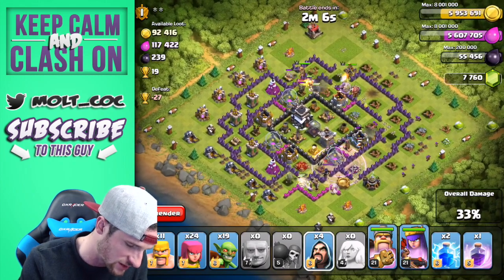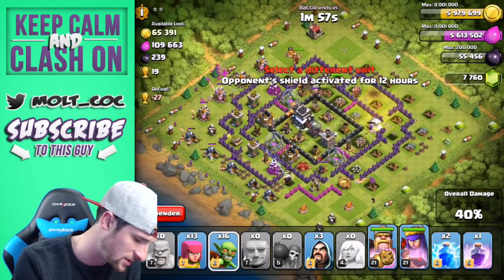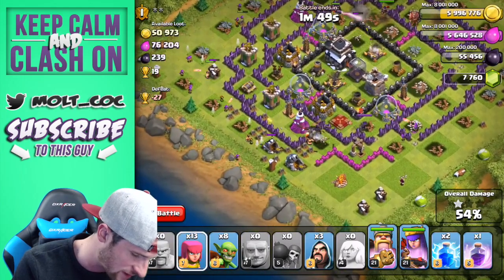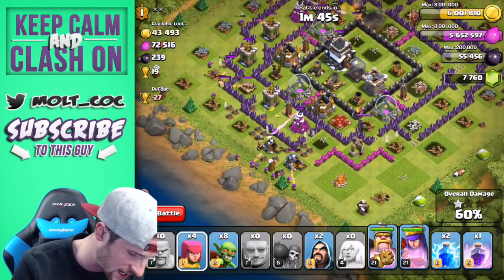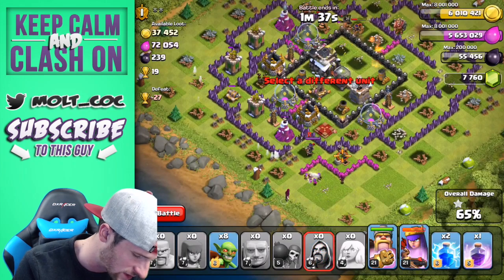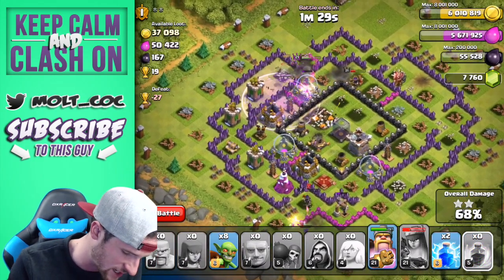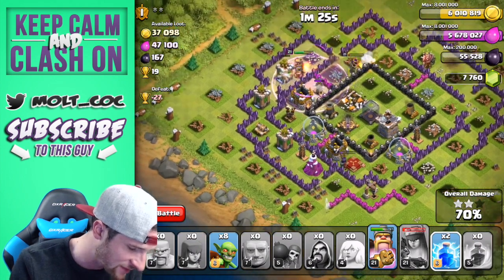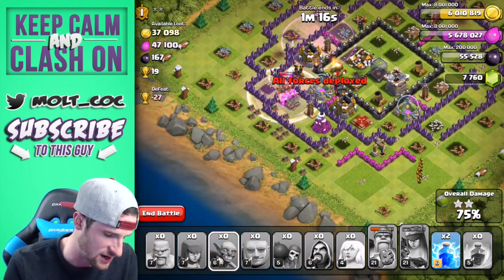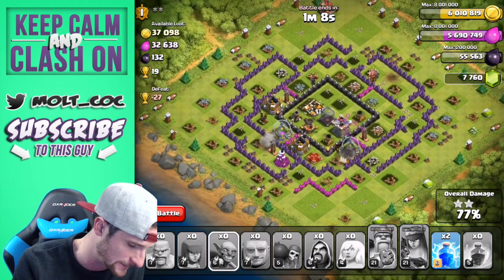When you drop off your King and Queen, watch that little bar above them — that's for their ability now, which is awesome. Let's get these guys in and rage them as well. We've got a couple wizards to spread out, some barbs to throw in the corner. Drop off some goblins up here. You can see the bars above our heroes for their ability and their health. The Queen just went red and used her ability — that was awesome. Let's use the rage spell on the King and Queen. The Queen is down; use the King's ability. Drop the goblins to get the rest of the dark elixir from the drill.